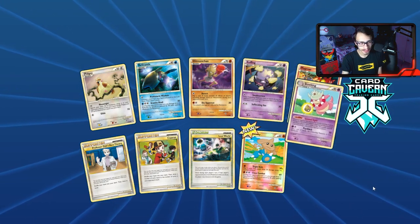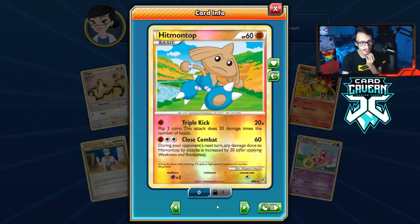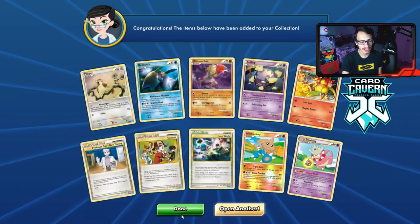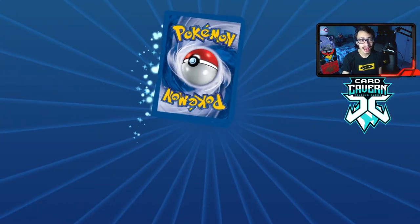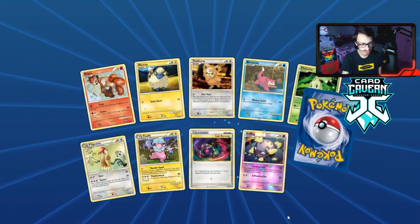We got ourselves a Slowking — first Slowking would be okay — and the Hitmontop, which I actually used in my max coin flip video. We are now at the halfway point of the pack opening. Under halfway done with 58 packs of Call of Legends — the vintage set.